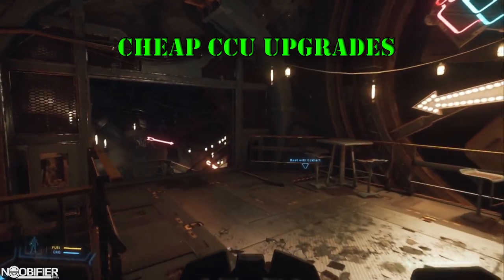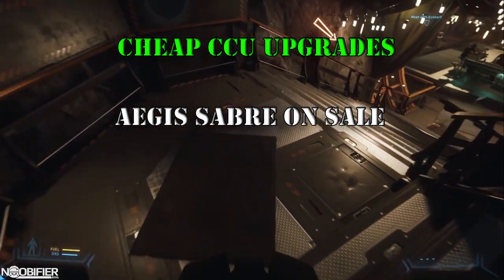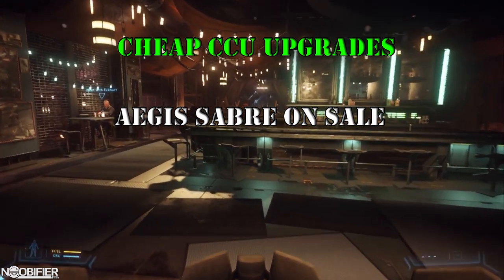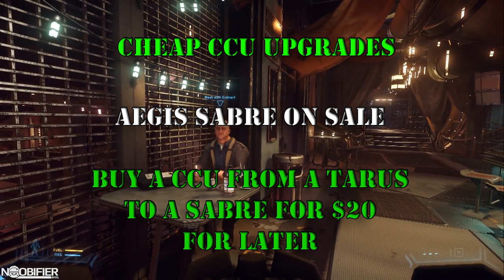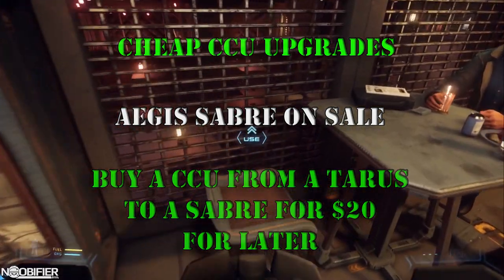Here's how a cheap CCU would work. Let's say the Sabre was on sale and you really want it, but you don't want to fully commit to the price on the pledge. You could basically do a mini layaway plan for yourself. You could buy a CCU from a Connie Taurus to a Sabre for $20. The Taurus is always on sale, so when you're finally ready to buy that Sabre, you buy a Taurus and apply the token — and bam, Sabre in your hangar even after the sale.